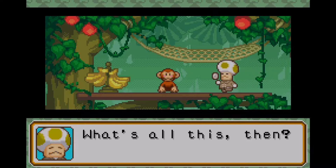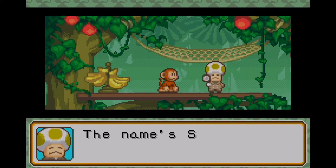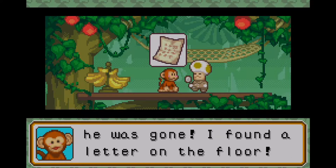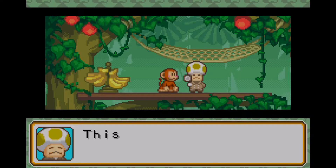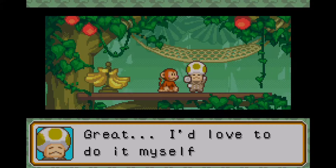Seriously, we have to come across into a lot of investigation work with Shroomlock, because it's almost based off Sherlock Holmes. It looks like his uncle was gone, and we're gonna have to find him immediately. After this dialogue sequence is done, I would love to help.